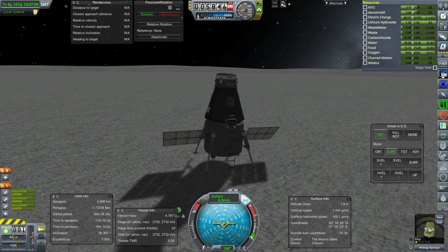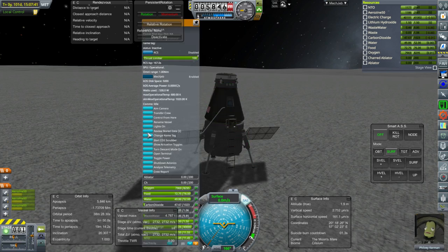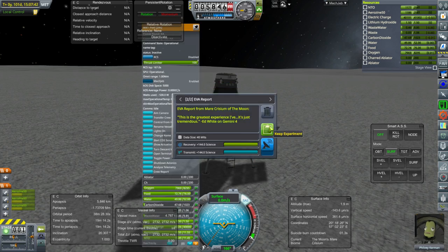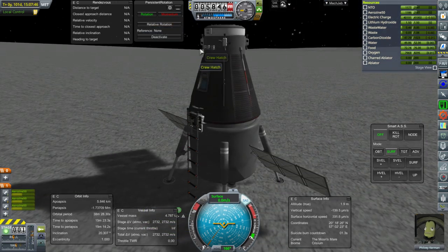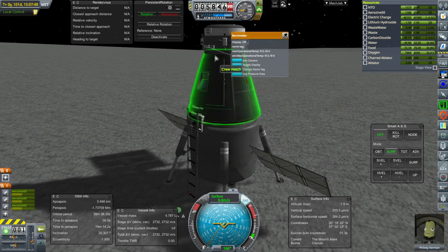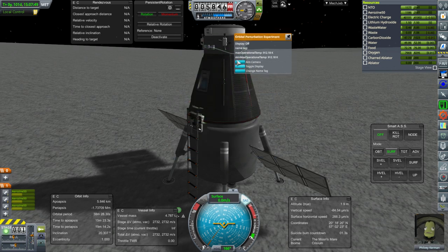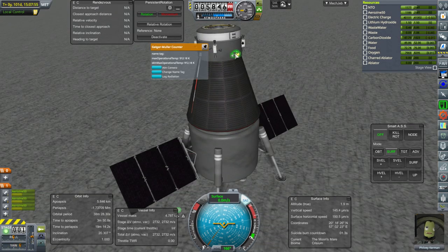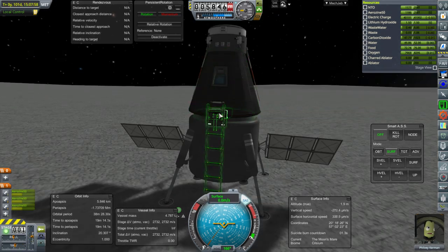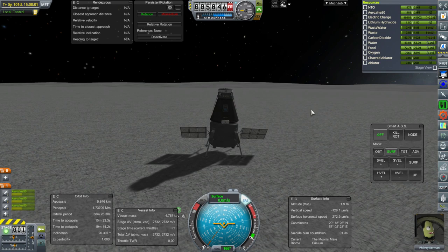Okay, so Philby — let's see: review store data, EVA report, surface sample. That's all good. I think we must have transmitted everything else. We weren't carrying a whole lot. Let's retract the ladder. Philby appears to be doing good.